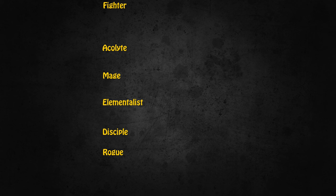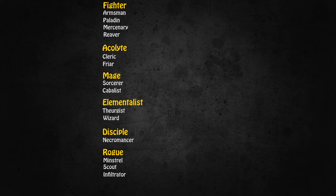Now to the classes. When you create your character in Albion you have quite a lot of different choices: Fighter, Acolyte, Mage, Elementalist, Disciple, and Rogue. But each of these choices will only get you to level 5, at which point you must choose an advanced class that lasts to level 50 and defines everything about your character. Not every race can become every advanced class. Fighters can become Armsman, Paladin, Mercenary, or Reaver. Acolytes can become Clerics and Friars. Mages can become Sorcerers and Cabalists. Elementalists can become Theurgists and Wizards. Disciples can only become Necromancers. And Rogues can turn into Minstrels, Scouts, and Infiltrators.